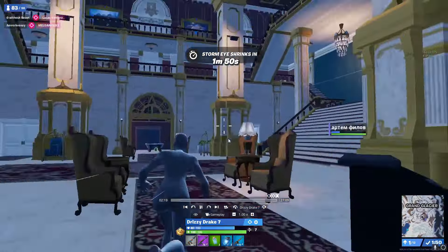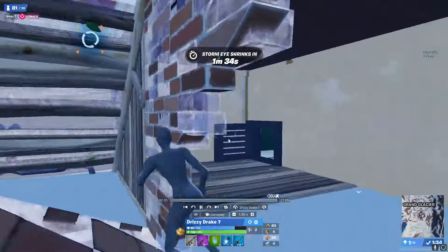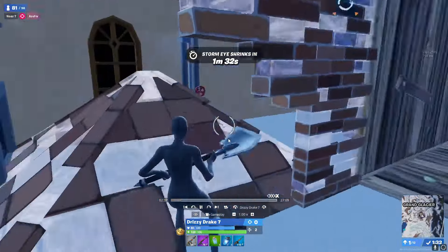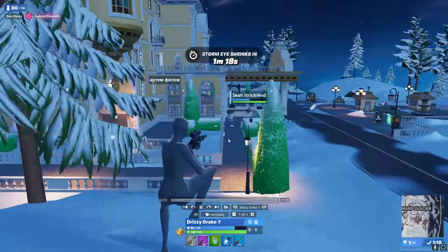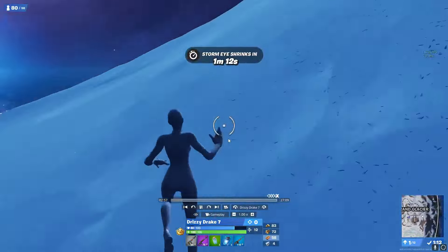He looks like he's going to push this player, but actually ends up looking for a different angle and eventually disengages. If I had to guess, it's probably because of the mats. He ends up leaving Grand Glacier with a grey auto shotgun, an epic Nemesis AR, and a rare drone gun, and his only heals are three minis.